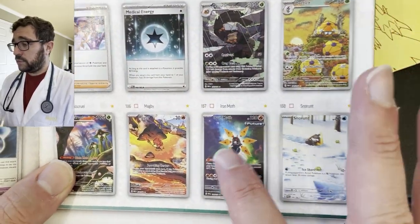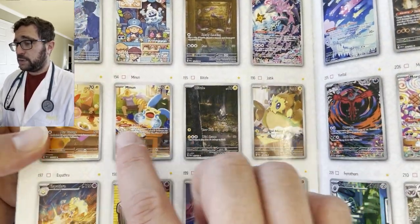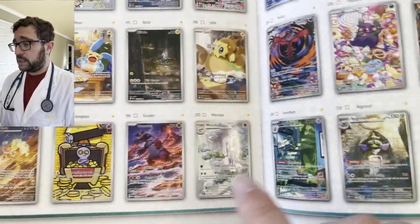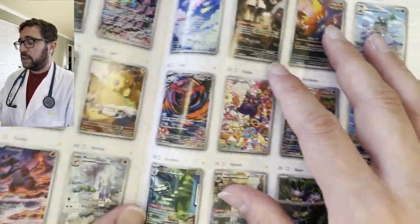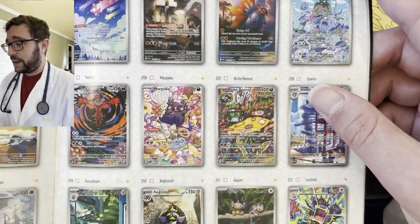So how many illustration rares are there? One, two, three, four, five, six, seven, eight, nine, ten, eleven, twelve, thirteen, fourteen, fifteen, sixteen, seventeen, eighteen — that Groudon is sick. I'm gonna stop counting because as you can see there's quite a lot.